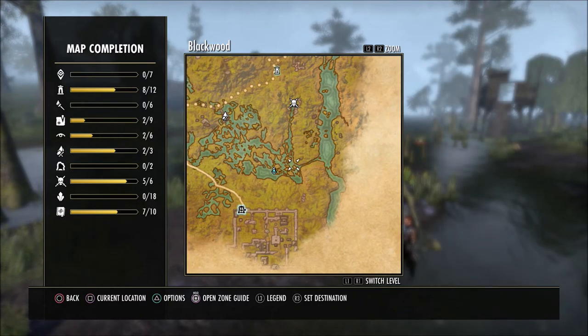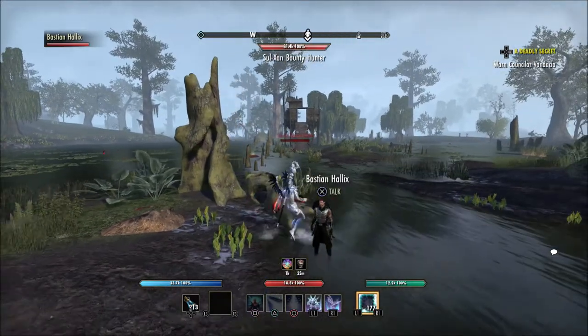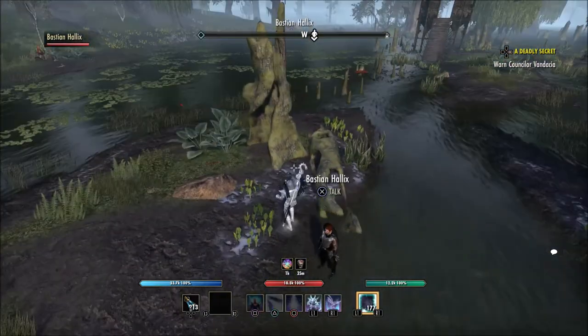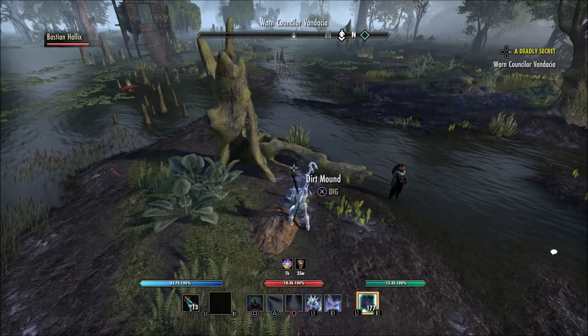You're going to see the little building here in front of me in just a second, kind of to the right right now on the screen. With a ramp on it, there's going to be a tree and a stump here. If you're in between this tree and the stump, you can see the dirt mound is going to be right here to dig up this treasure.